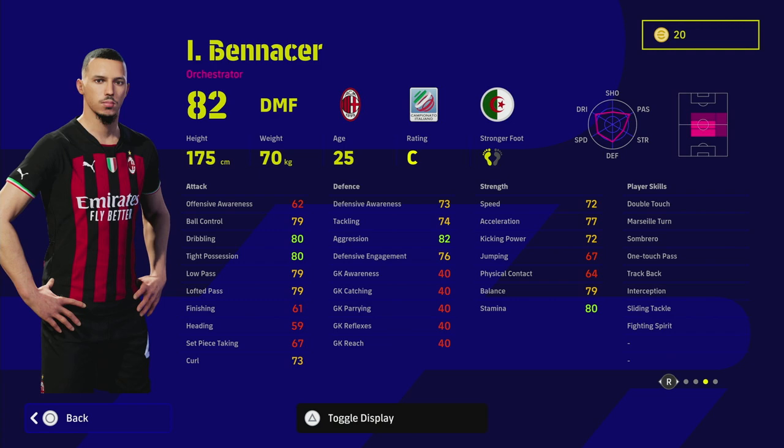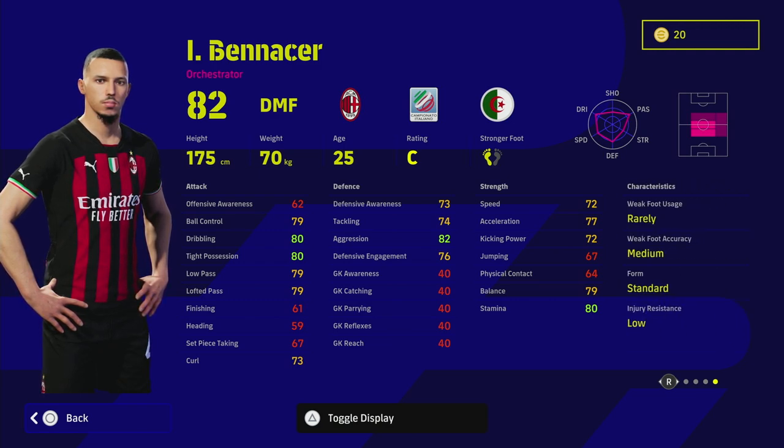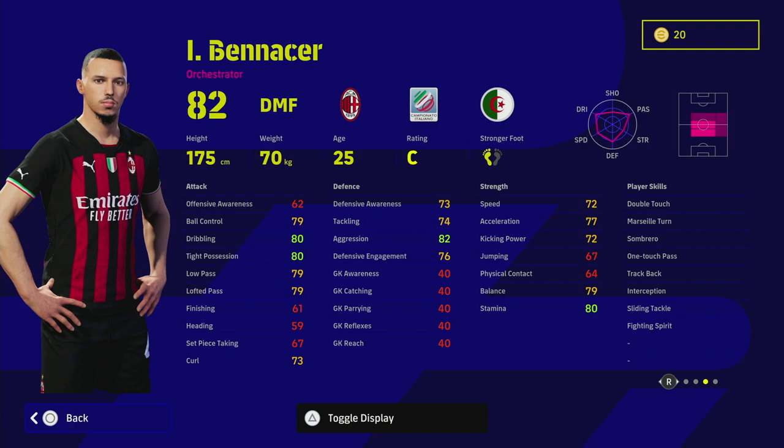The first thing we're going to look at is his balance in terms of player skills and stats, and does he have a wavering form — which he doesn't. It's not a deal breaker for this card, but it is something to keep in mind. We do have two training guides for him. I like the fact that he has double touch, one touch pass, and interception — three really unique and varied player skills — plus sliding tackle and fighting spirit.